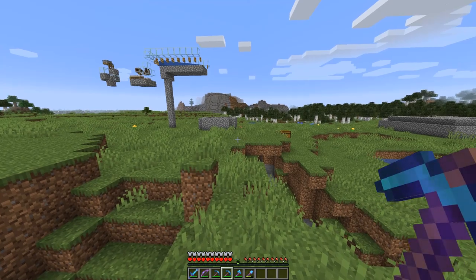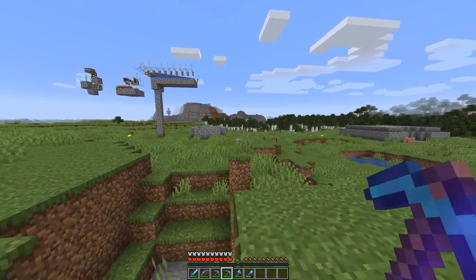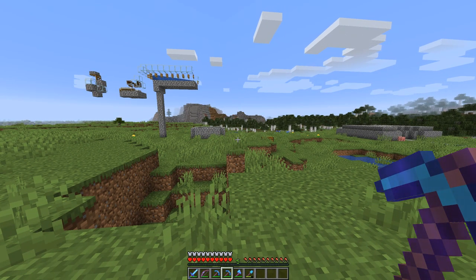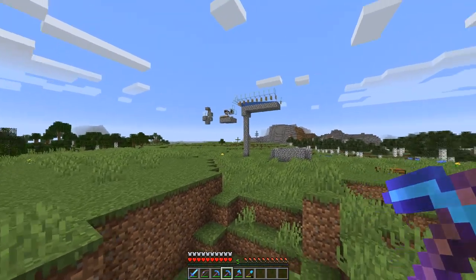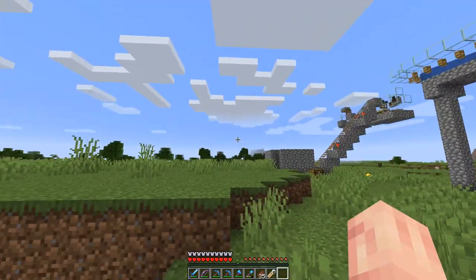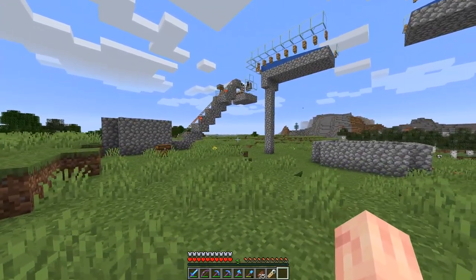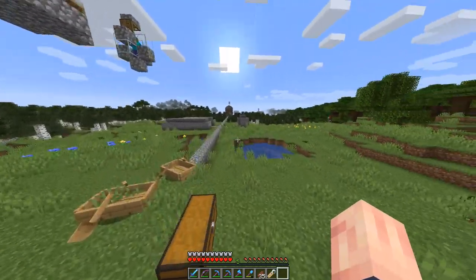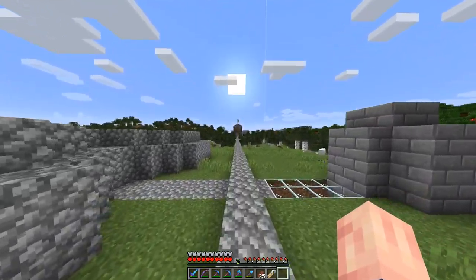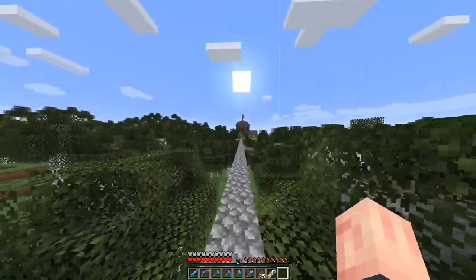Currently on 1.16, this design still works. But as they upload more snapshots, this build might not work — I'll add in the comments below if any snapshot breaks it. So far I tested it in my world and it still does work. So I'm going to build this other side and be right back. About 20 hours later, here we are — I have it pretty much completed. I put the villagers in this side and the zombies in this side. To get the villagers from my village to here, I made a long cobblestone railway, which I'll eventually break. Just use boats — it's pretty simple, just place a boat on top of your villager.